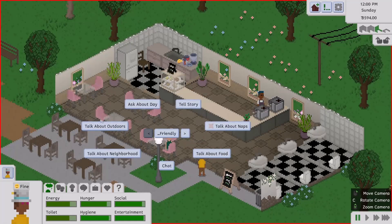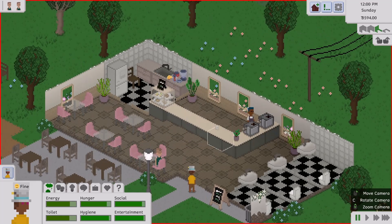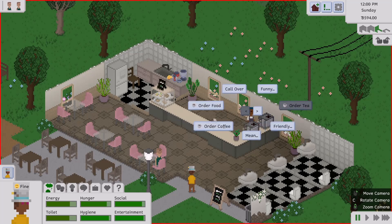There are a lot of interaction options. Let's talk about the neighborhood since we just moved in. There's also 'imply mother is a camel,' funny tell joke. We need to click on the staff member for cafe-related interactions. There's romantic — let's not do that. I think I might make this into a series, like a proper let's play.